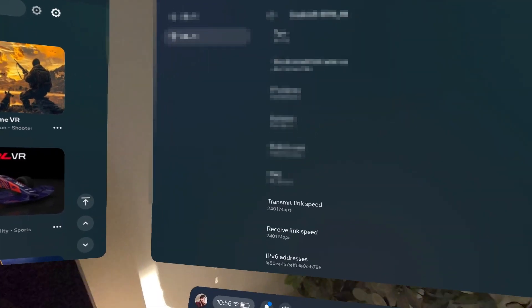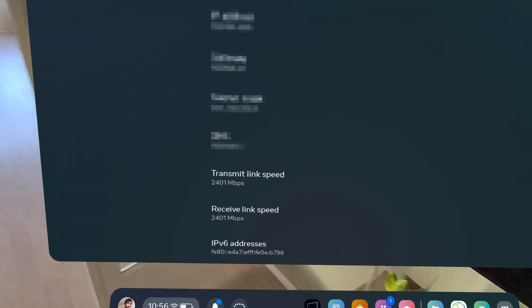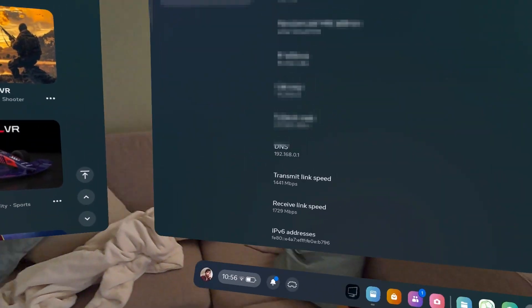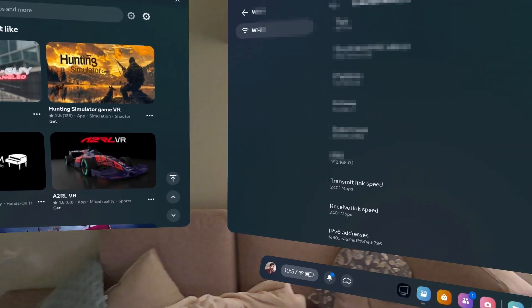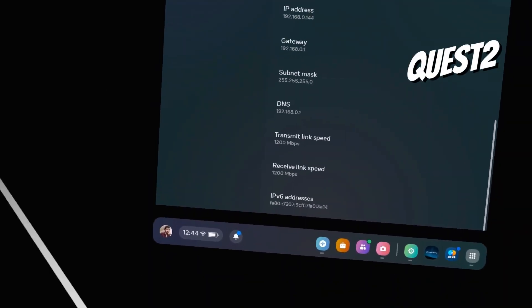Let's move closer to it. There we go — one meter from it and we get full speed. Move back a couple of meters and it starts fluctuating. So as you can see, it actually works. As long as you're one meter from the router, it still shows 2400. And if you don't have any walls or objects between you and the router, it has a pretty good signal at one meter's distance. So technically it is working as intended — it's just not as good as the Quest 2. The Quest 2 had a stable signal through everything, a constant 1200 megabits per second.